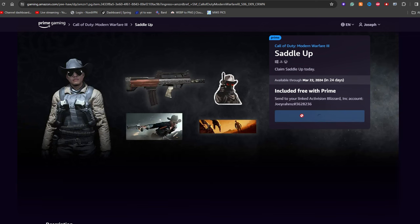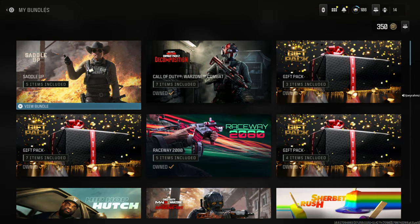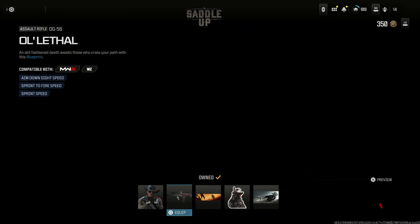From here, press Get In-Game Content, and if you're linked with Activision it's going to send it straight to your game. Once you log into your game, come to the store, go to My Bundles in the bottom right corner, and your class will be right there. Go ahead and select it.